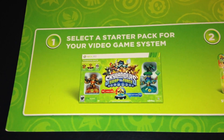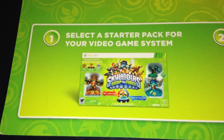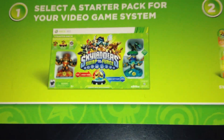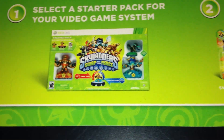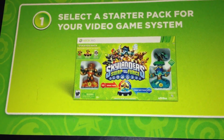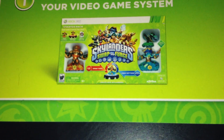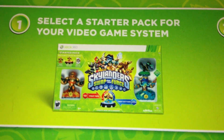For number one here, it says 'Select a starter pack for your video game system.' So this is what the starter pack is going to look like officially, guys. For all of the consoles, it's just gonna switch the bar on top for the type of console it is and the game inside — it's not like Giants where they're all stacked up on top of each other.